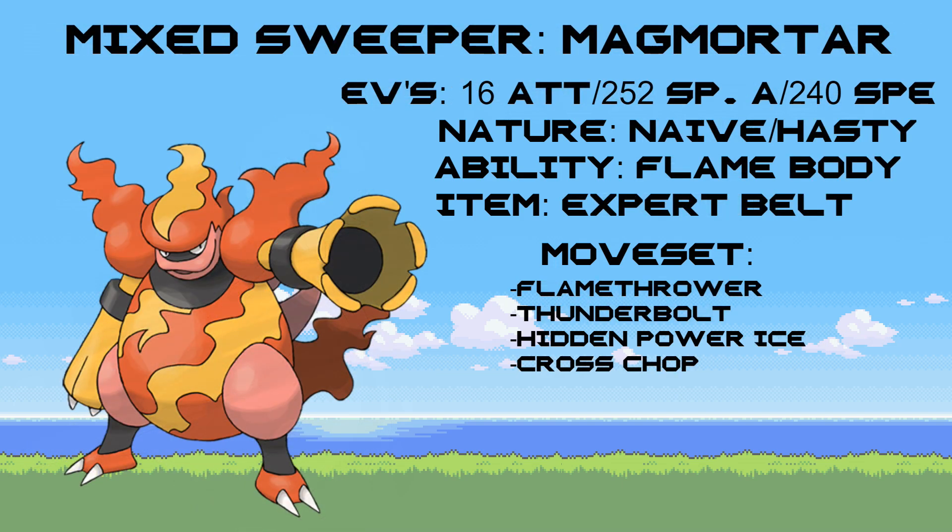For our Mixed Sweeper, I went with Magmortar. Magmortar is a peculiar choice, but its stats actually lend to it being a powerful Mixed Sweeper. EVs are 16 into Attack, 252 into Special Attack, and 240 into Speed. For the nature, you can go with either Naive or Hasty — one decreases Physical Defense, the other decreases Special Defense, so pick your choice. The ability is Flame Body, pretty much the only option. The item is Expert Belt to boost STAB attacks. Moves are Flamethrower for Fire damage, Thunderbolt to counter Water Types, Hidden Power Ice for Ground Types that may swap in, and Cross Chop to counter Normal, Dark, or Rock Types.